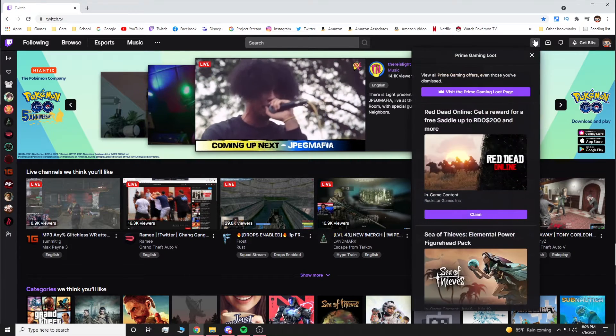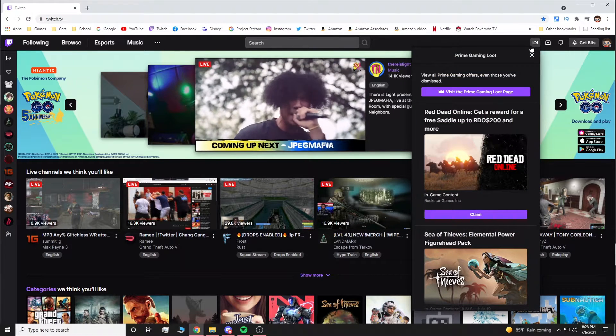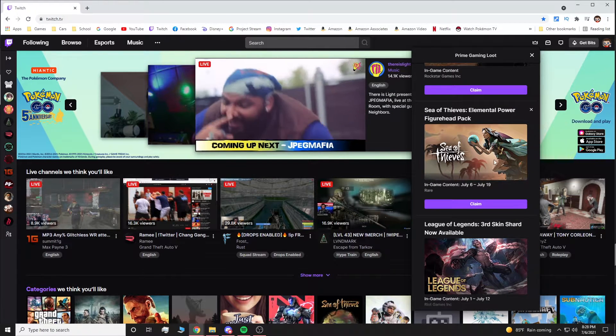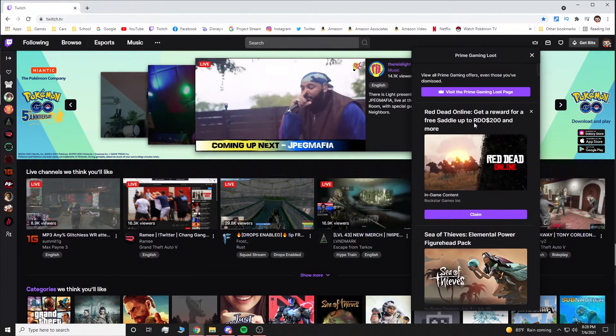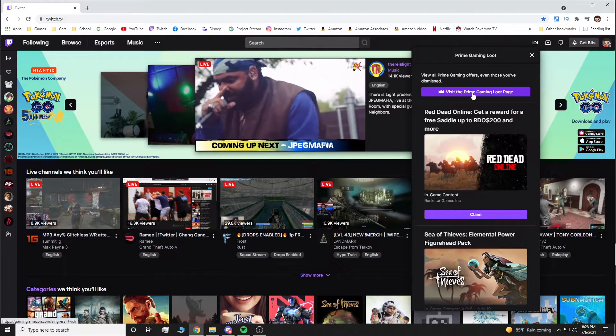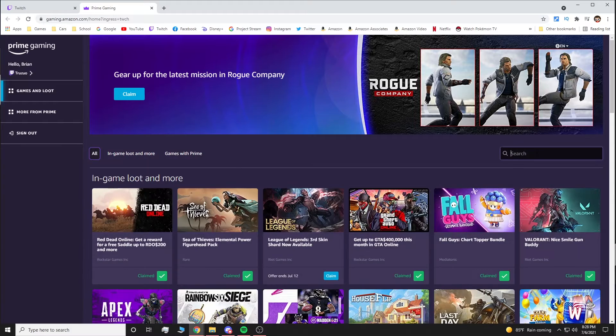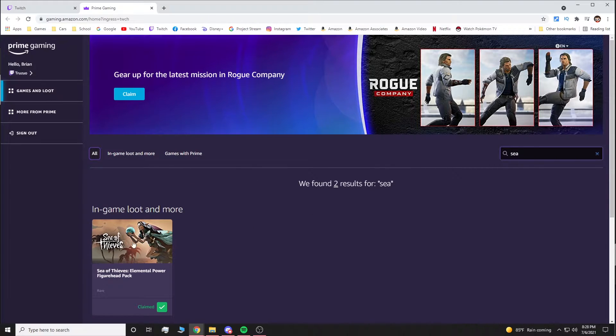All you've got to do is go to Prime Loot — this crown in the top right. You should scroll down and see the Sea of Thieves Elemental Power figurehead right there. If you don't see it, visit the Prime Loot page and type in Sea of Thieves. All you have to do is type it in and you can click it right there.